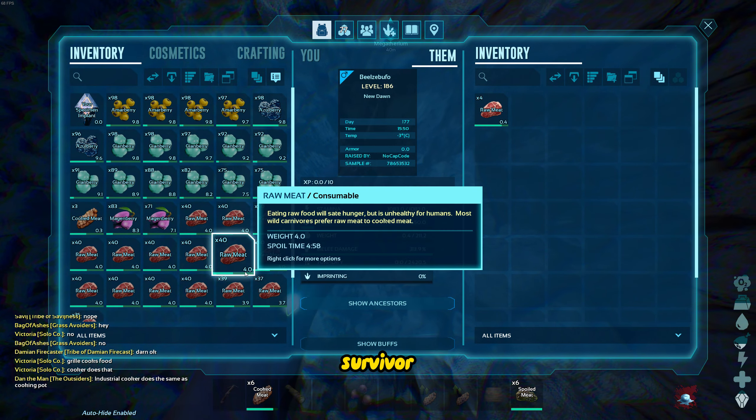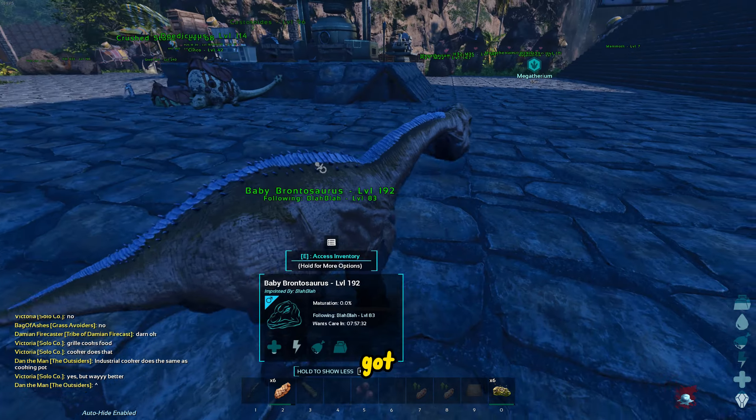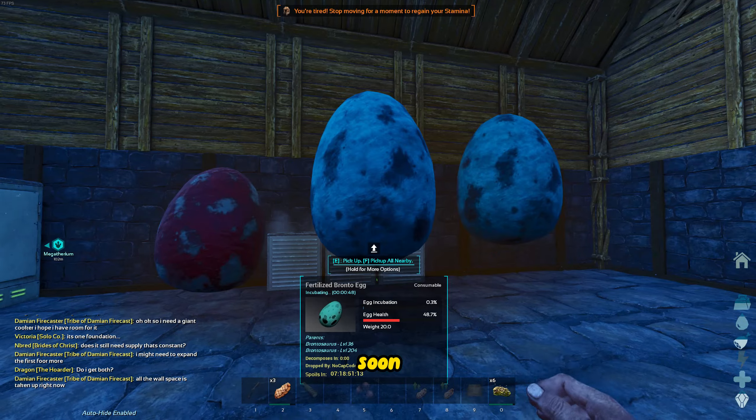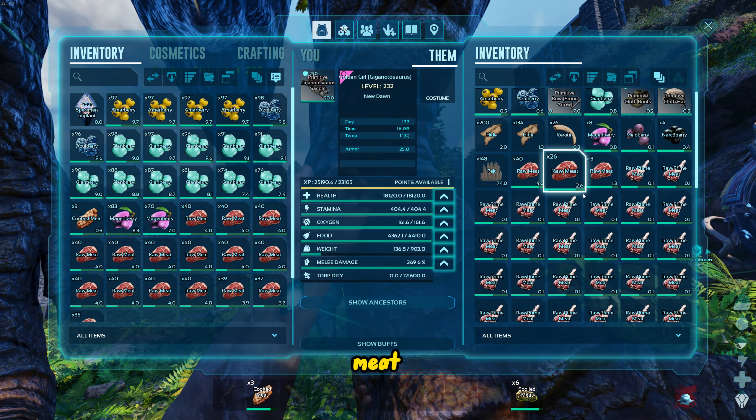Welcome to a day in the life of a level 89 survivor on ARK Survival Ascended official PvE. Starting off the day, we finally got some babies going — Brontас with some pretty good health, Megatheriums, and some mammoths that are ready to pop pretty soon. Just wanted to double check the eggs and cook up some of this prime meat for later to use with kibble.